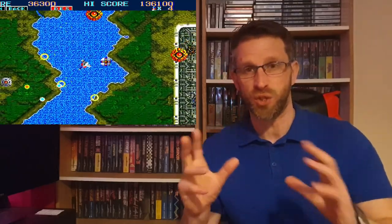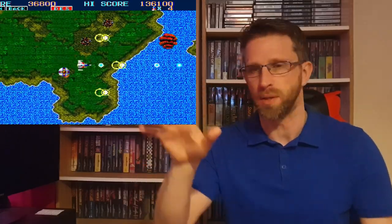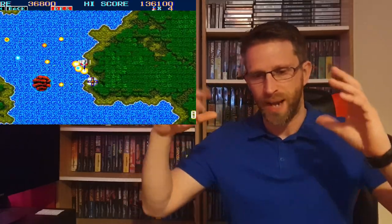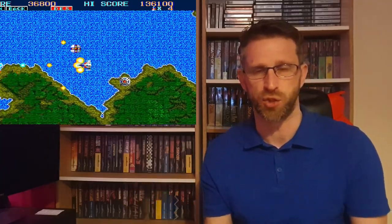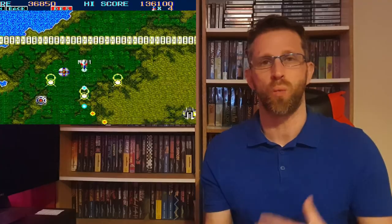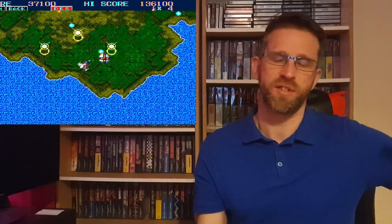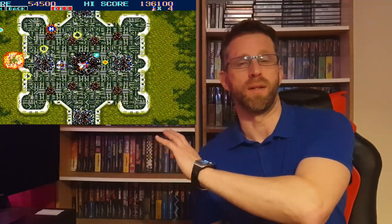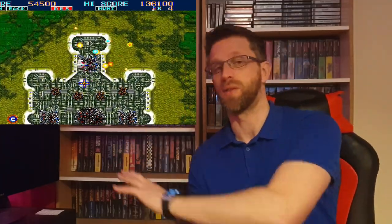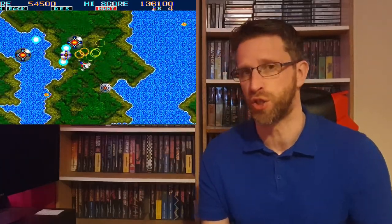First of all you start off in a top-down view, looking above your ship, and you're flying all over the place. You've got like four or five bases you need to destroy, and once you've killed one base you shoot the barriers to get through to the next level, kill another base, break down a barrier to get to the other side and kill that base. Once you've finally done that, you go on to stage two.